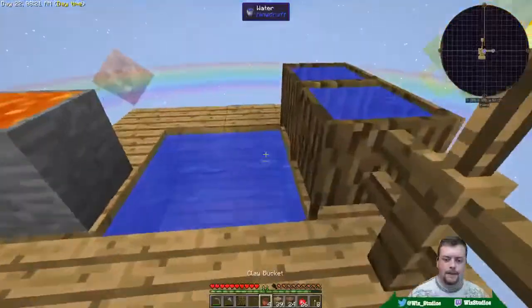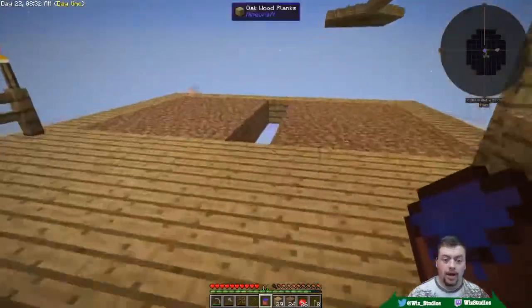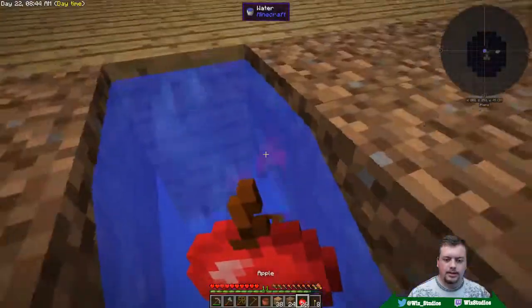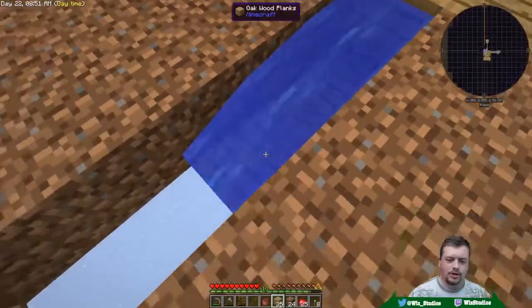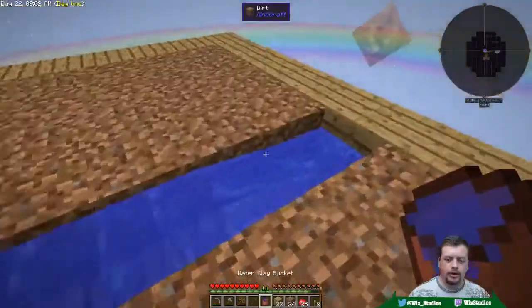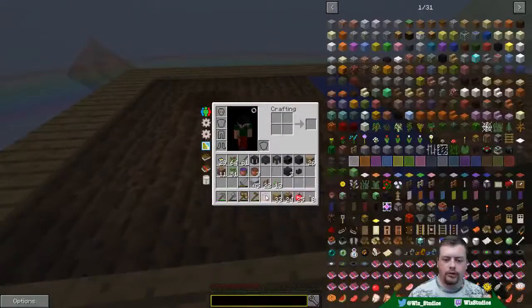I wanted to move the lava over here so that way I could start preparing ourselves for when we eventually have to go to the Nether. The faster we get this lava rocking, the better. We'll toss down this water over here and then we'll have the farm start going right here. This is to help us with the hatchery mod, the chicken hatchery, which I mentioned earlier — because we need some wheat rocking so that way we can make ourselves some hay bales.